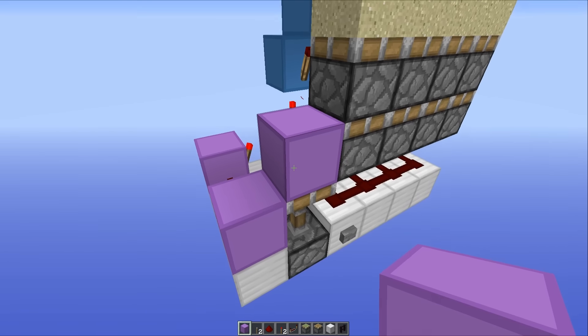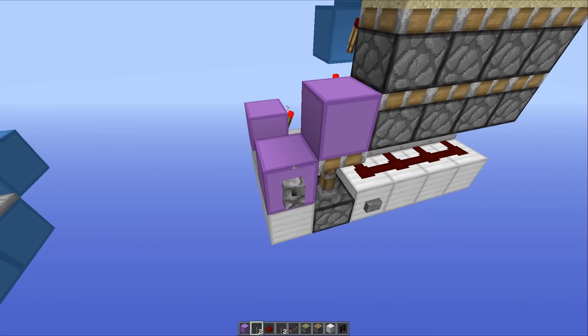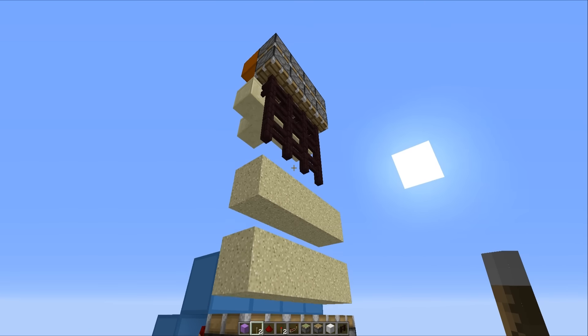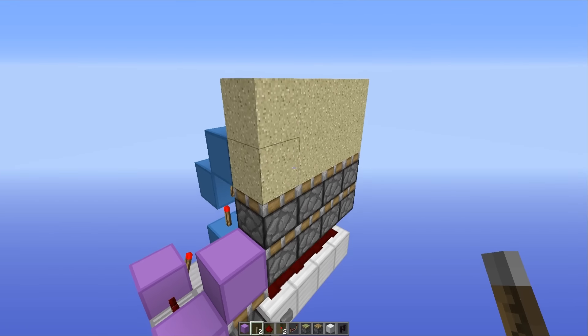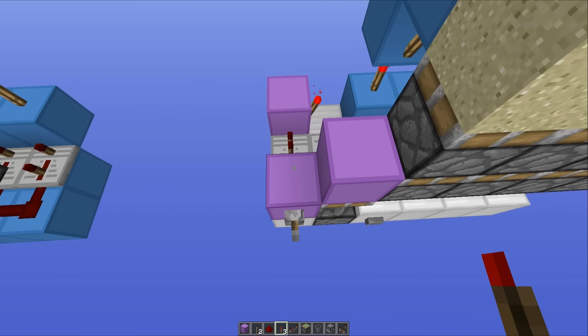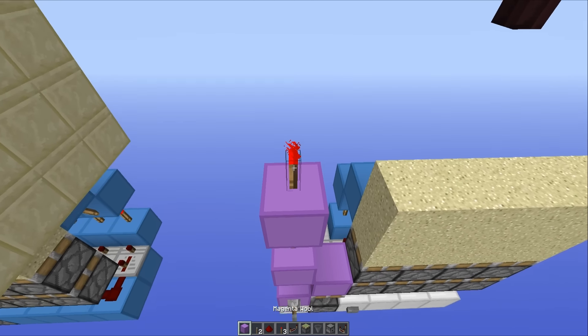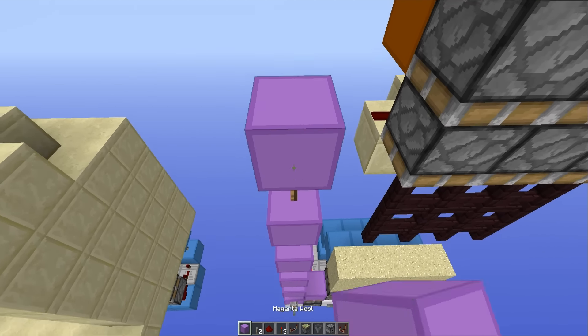Now that is going to create a falling edge monostable circuit, which means it will only activate all of these pistons on the falling edge. So if you flick this, as you can see nothing happens, but then we flick it again, something happens and they all extend, meaning that all of these fence posts would actually be pushed upwards. Then head back over to your input block and place a redstone torch, then continue that redstone torch tower right the way up to the top of your system, just going up like this, and the final torch should be in line with all of these regular pistons right here.